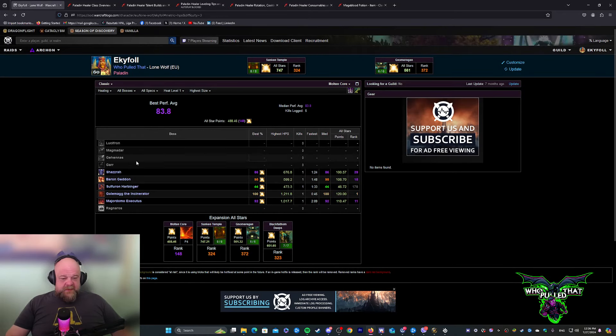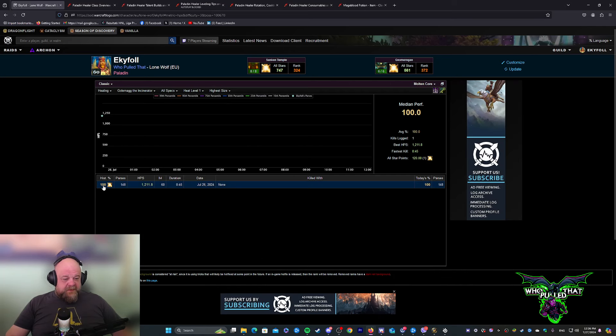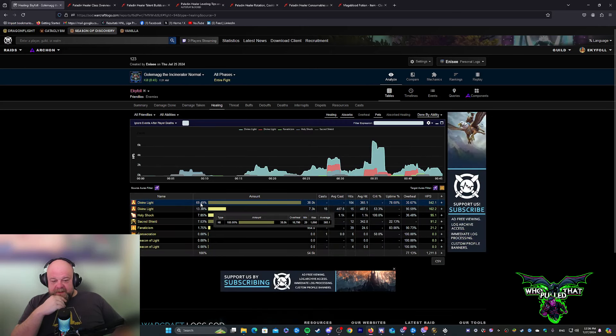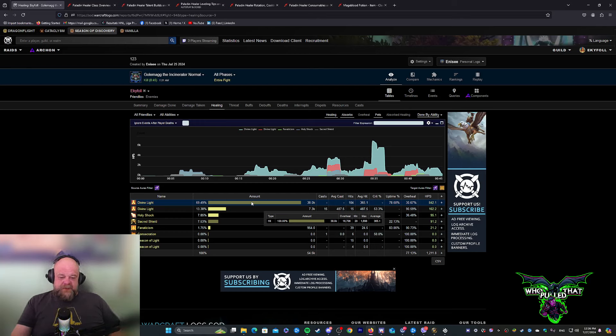Checking the logs from Heat Level 1 — on Golemagg I'm actually number one. You'll see it's really just the absorb shield from Divine Light. Basically almost all of this is overhealing — but it's you preemptively thinking about who will take damage and casting Divine Light before they take it, so they get a huge shield that absorbs incoming damage. It's similar to how a Retail priest plays — you preemptively pop stuff, and when they take damage it counts as healing.